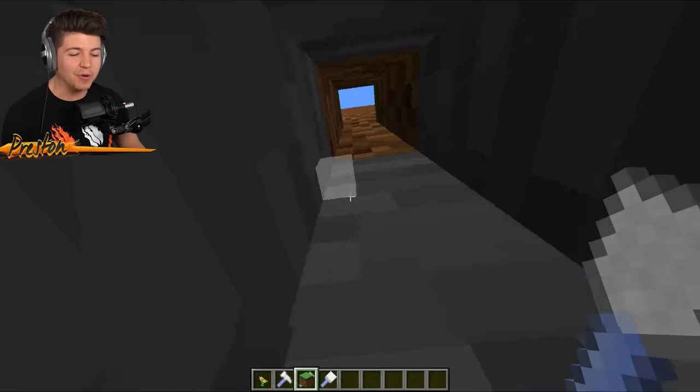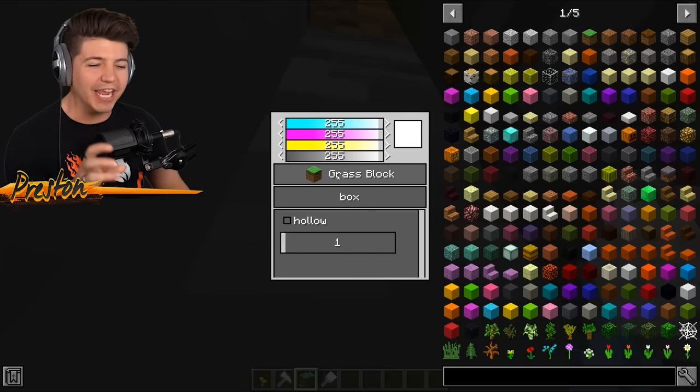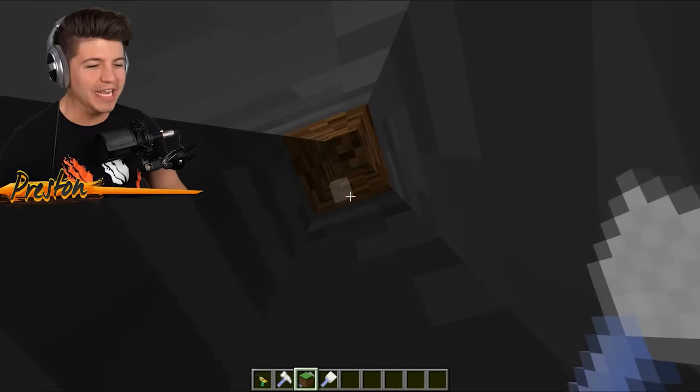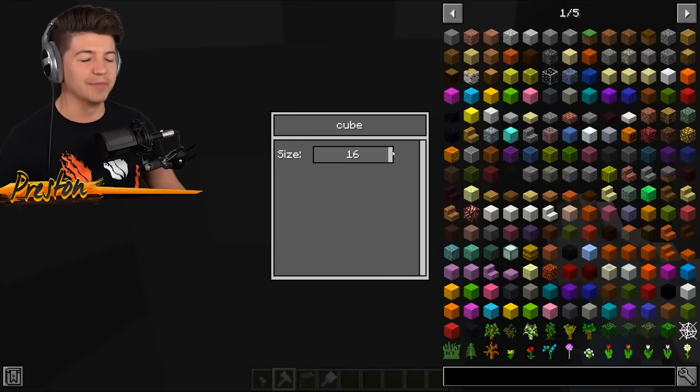Using the little chisel, we can press the C button on our keyboard and change it to a grass block. We can cover the entrance with a grass block so he has no idea that we are building beneath his house. We're gonna make the size a little bit bigger.